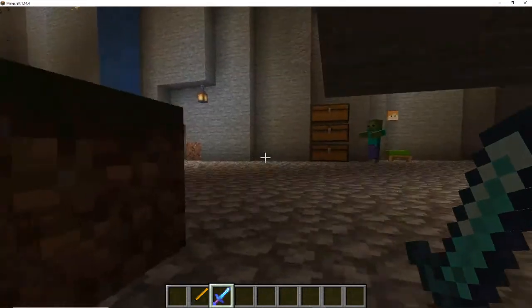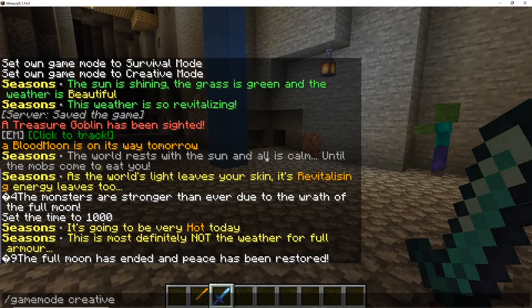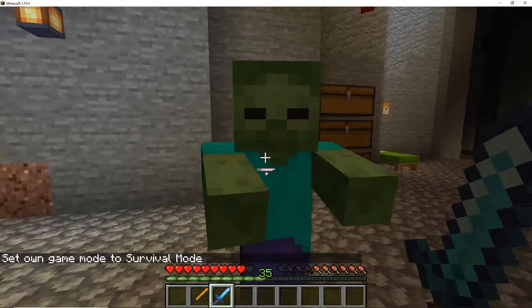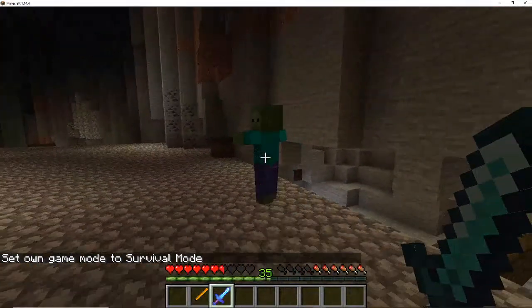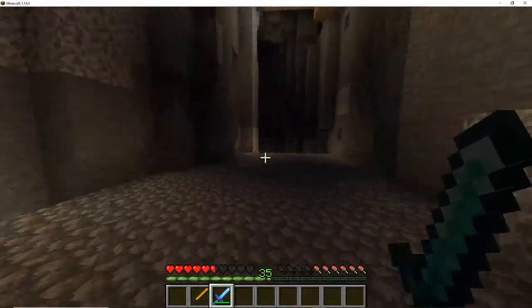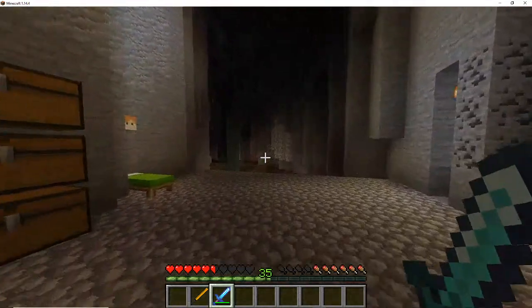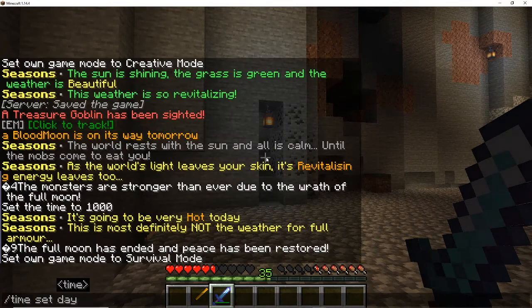So I now have a Leeching 3 sword. What this does is heal me whenever I deal damage. If I take some damage and then hit an enemy, I get some health back — granted that creeper took it all, but you can see the healing effect. Very useful.